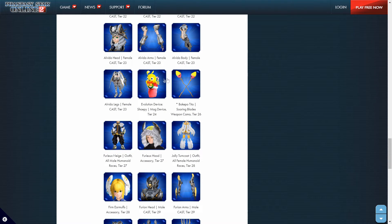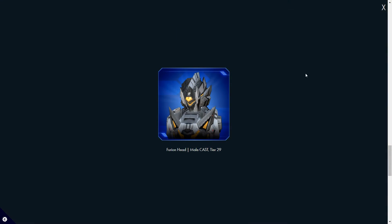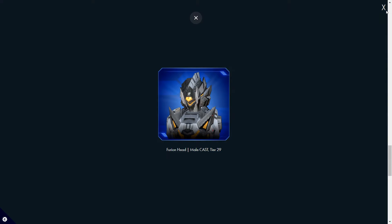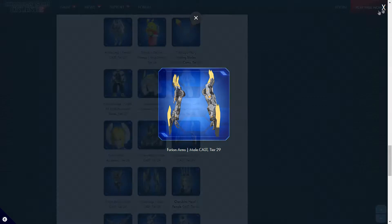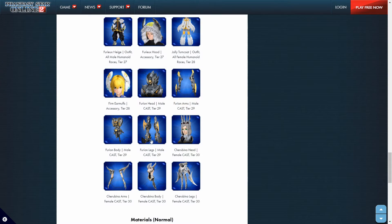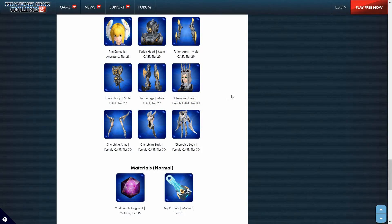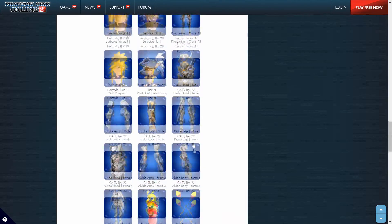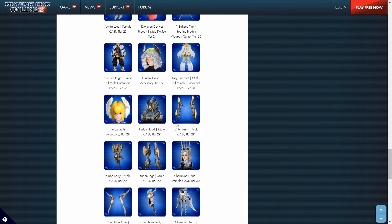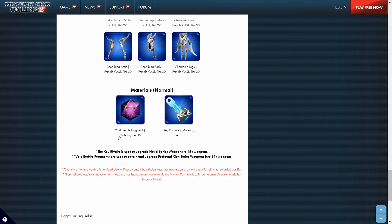We got a RAPPY Evolution Device, some more camos, some more winter-themed stuff, and three different cast sets. I would say the arms on this one look the best — I think I would be using those arms, and the legs look good too. Then the female version of that cast set is here as well. So we've got three different cast sets: the Sheriff, the Drake, and the Fultron. For cast, there'll also be a void fragment at around tier 15.